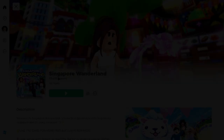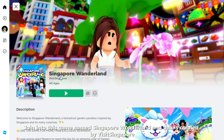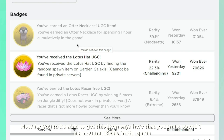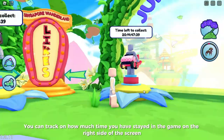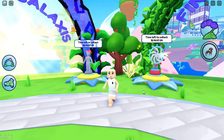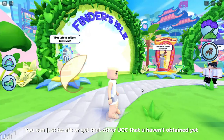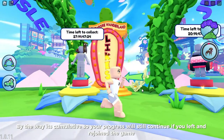Join Singapore Wonderland, created by Visit Singapore. To get this item, you must spend one hour cumulatively in the game — basically all you need to do is stay in game for one hour. You can track how much time you've spent on the right side of the screen. You can be away from keyboard or get other UGCs you haven't obtained yet. It's cumulative, so your progress will continue if you leave and rejoin. After spending one hour, you should get your badge with the item.